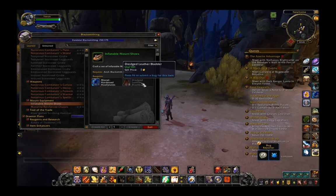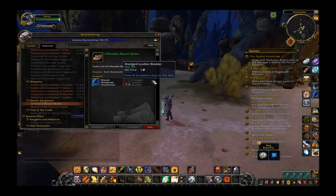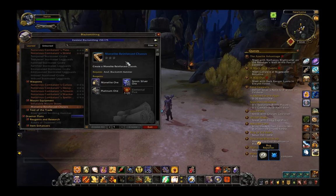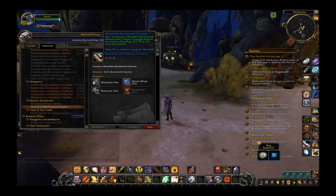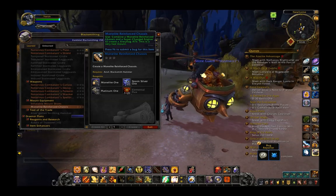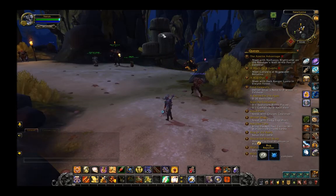That dredged leather bladder might actually be a leatherworking item — I'll have to look that up later. There's also the monolite reinforced chassis for the Zillywag ATV, so I guess this is a piece that engineers are going to need to craft their mount. So that's jewelcrafting and blacksmithing.